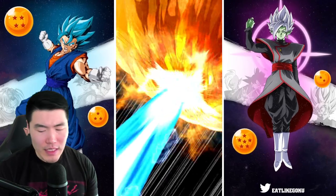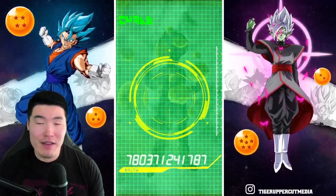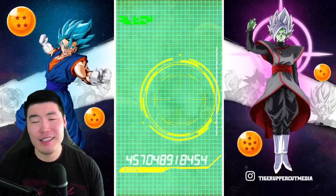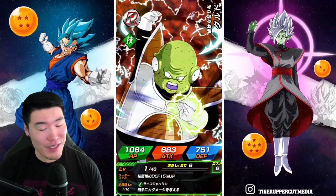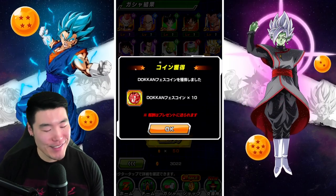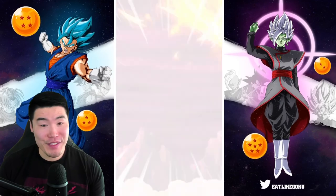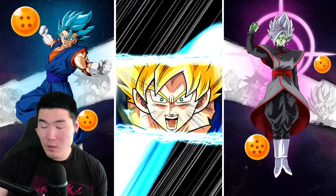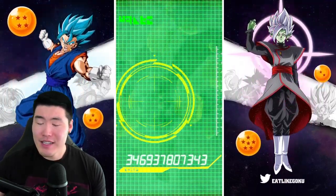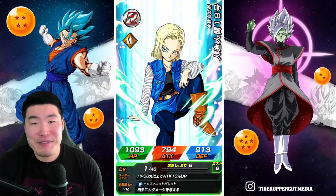On JP now, if I pull an end Super Saiyan 4 Gogeta, that'd be great - amazing - because I don't have him. But on global, that's my seventh, eighth copy. I feel bad because I know a lot of people watching are like 'I would love to get that Gogeta, you're so lucky.' I want to be hyped. I feel bad for not being hyped because I know it makes some people salty. But I'm not going to fake it. I'm not going to pretend to be happy about a pull for a unit that is already rainbowed if it doesn't do anything for me.